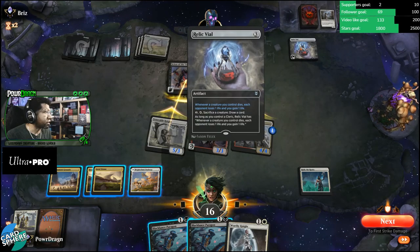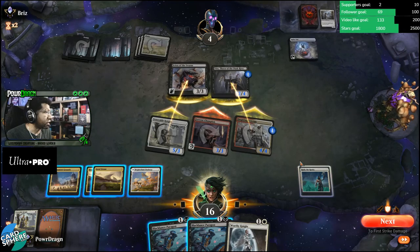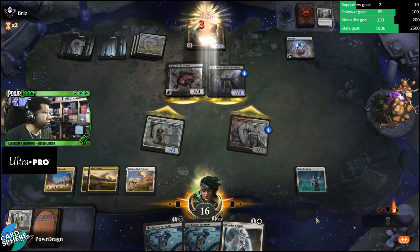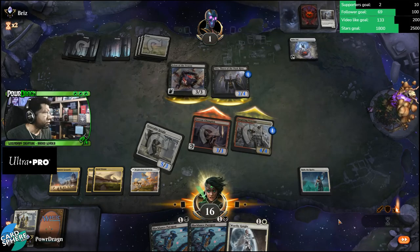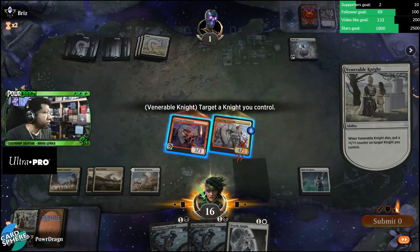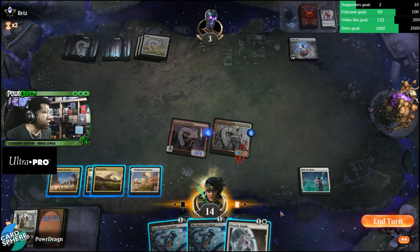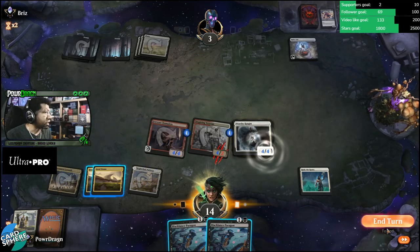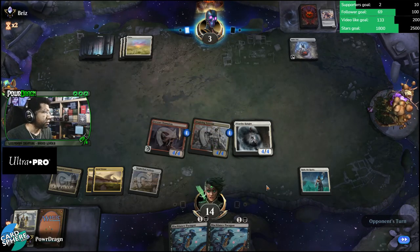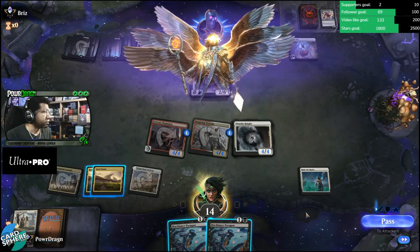They can sacrifice a creature to draw a card as long as they control a cleric, and gain life whenever a creature dies. The opponent's just dead here — because even if they have a sweeper we just play a Black Lance Paragon during their instant step and it's gonna be a 4/2. Yeah, that's not gonna cut it.